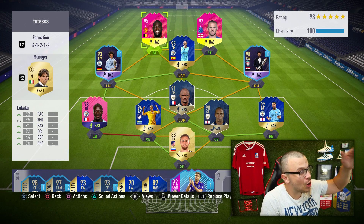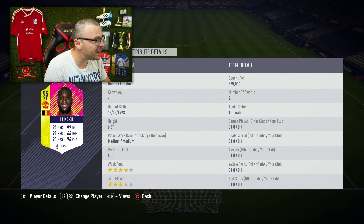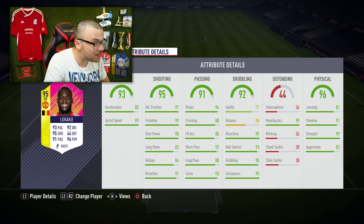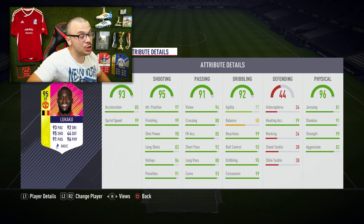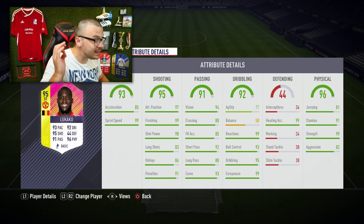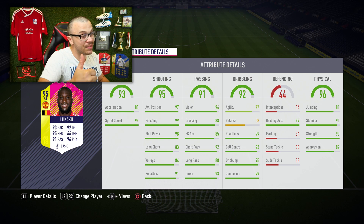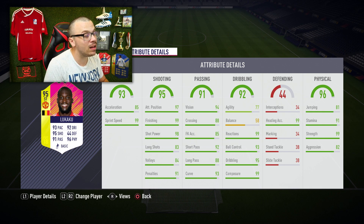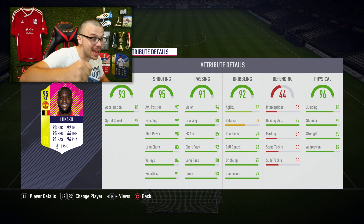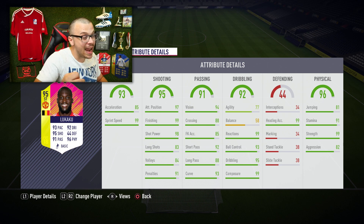Before we get into the upcoming games, I'm gonna show you their in-game stats. Starting with 95-rated Lukaku: 93 pace with 85 acceleration and 99 sprint speed. His shooting stats are amazing — 99 finishing, 98 shot power, 83 long shots, 84 volleys, 91 penalties, 93 curve. Dribbling: 77 agility, 58 balance, 99 reactions, 93 ball control, 95 dribbling and 99 composure. Physical: 81 jumping, 91 stamina, 99 strength and 82 aggression.